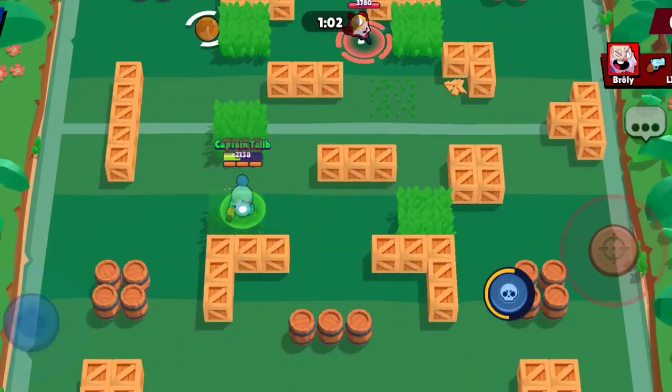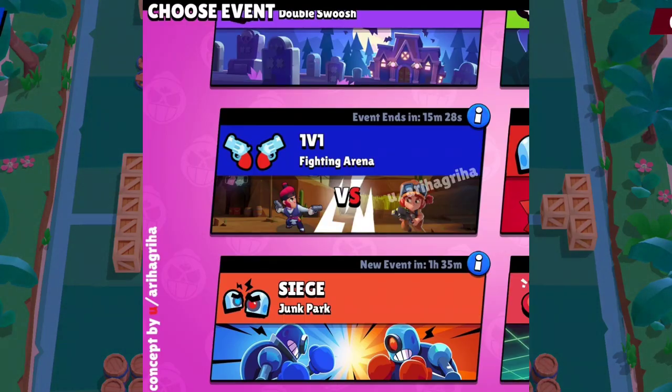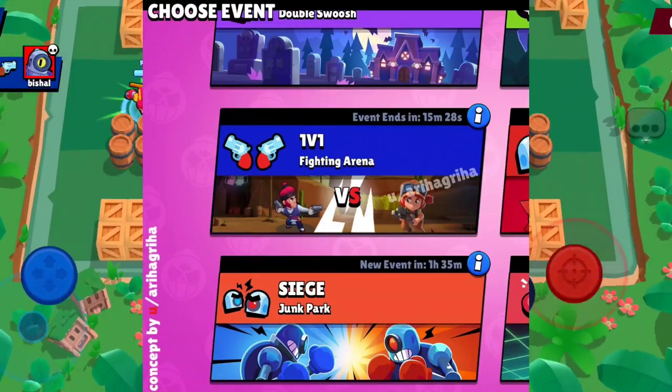Brawlers will slide a certain distance before stopping. Stopping, turning around, attacking other brawlers, and making quick turns are harder than usual. Brawly Days wouldn't be complete without a new game mode, so we are getting a new mode called 1v1, where two players fight against each other. When you don't have a good team, you can play 1v1, and it doesn't have teaming like Solo Showdown.